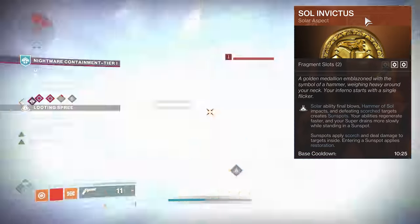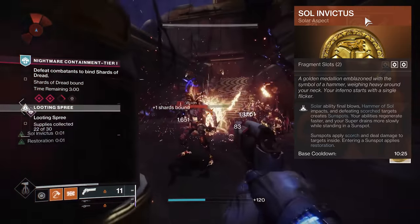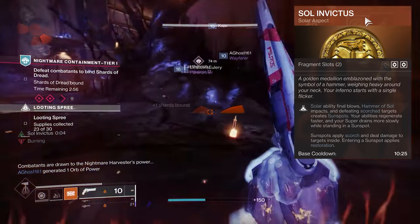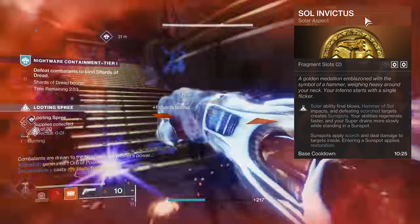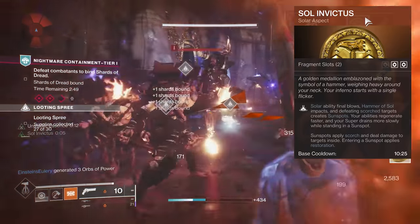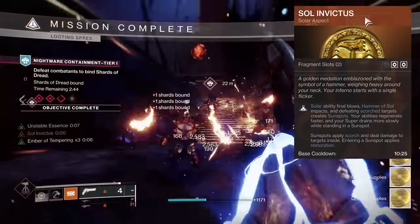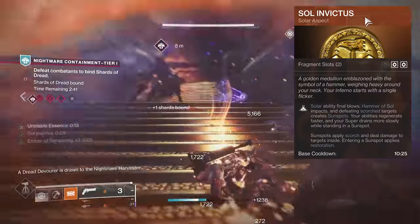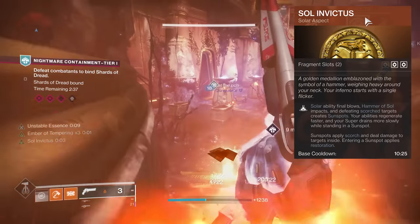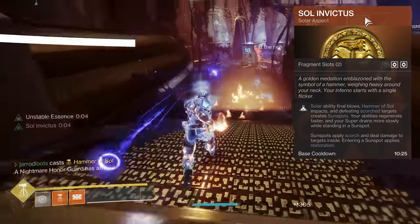Sol Invictus: solar ability final blows, Hammer Sol impacts, and defeating scorched targets create sunspots. Your abilities regenerate faster and your super drains more slowly while standing in a sunspot. Sunspots apply scorch — five stacks per tick — and deal damage to targets inside. Entering a sunspot applies Restoration. The big takeaway: Sol Invictus has no Sun Warrior, meaning no damage buff.